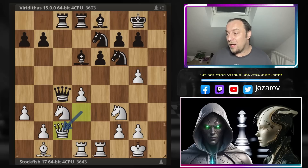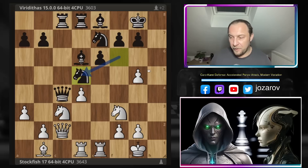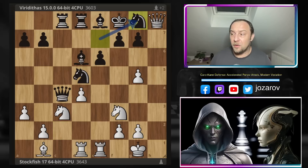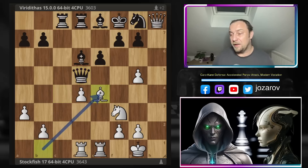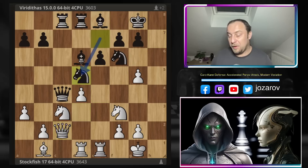Viriditas plays Qc4, trying to simplify by trading queens. Stockfish retreats to c2. Now Nfxd5 had to be played by black, because if you try Nfxd5 to cement your position and keep the extra piece, the problem is you can temporarily cover the check with Ng8, but after Nxd5 and Qxd5, then Be4 gives Bxh7 and the knight is lost. The rook is not connected to the knight on the eighth rank with the bishop in between, so even moving that piece loses the other.